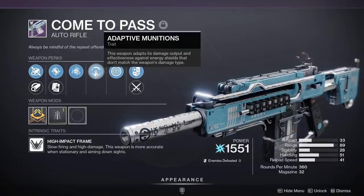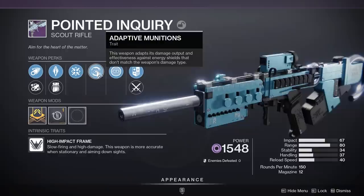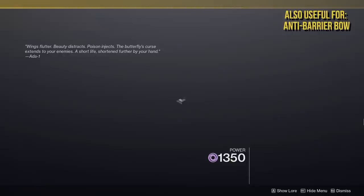Next, any primary weapon featuring the brand new perk Adaptive Munitions. Currently there are only four weapons with access to it: the Ogma PR6, the Come to Pass, the Under Your Skin, and the Pointed Inquiry. If you have any of those with Adaptive Munitions, consider leveling it up and bringing it into the raid. We don't know how many shielded enemies we'll face or what elemental shields each encounter will have, so having a jack-of-all-trades weapon gives you flexibility against whatever shields you're fighting.